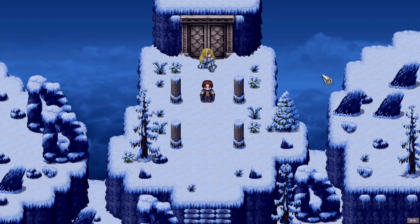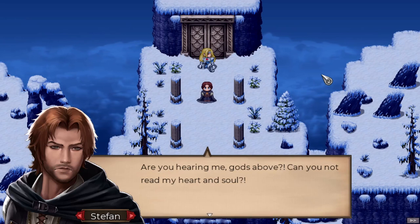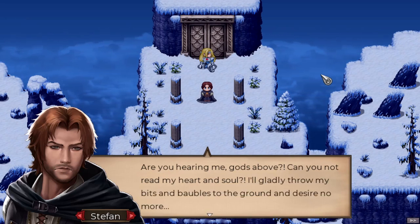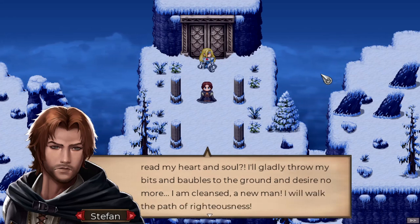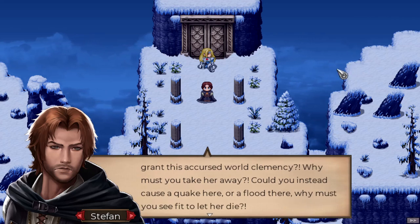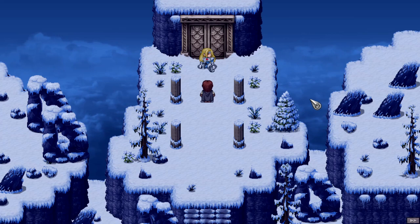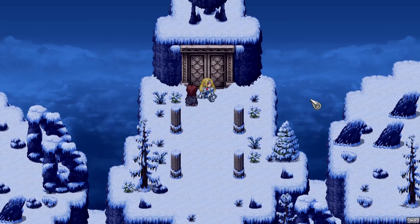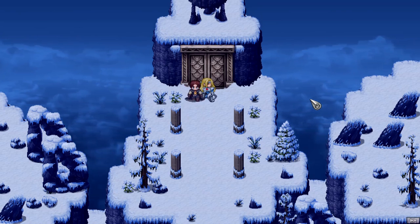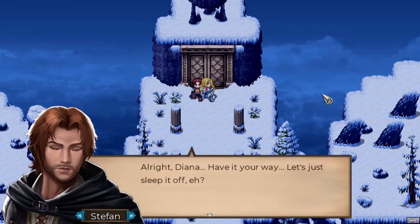Curse all this. Are you hearing me, gods above? Can you not read my heart and soul? I'll gladly throw my bits and baubles to the ground and desire no more — I am cleansed, a new man. I will walk the path of righteousness. Why do you not grant this accursed world clemency? Why must you take her away? Could you instead cause a quake here or flood there? Why must you see fit to let her die? Alright Diana, have it your way — let's just sleep it off, eh?